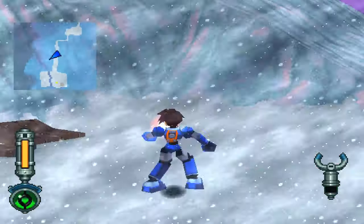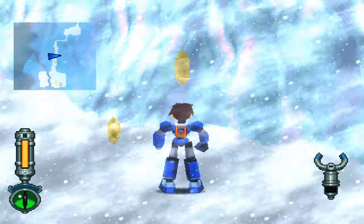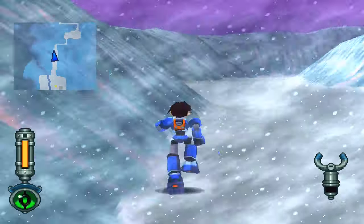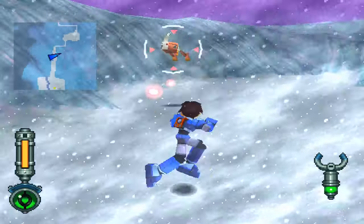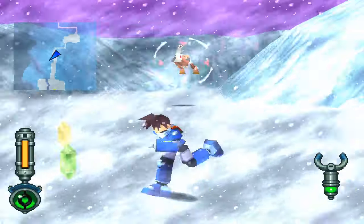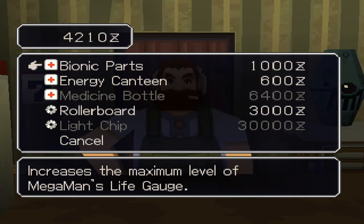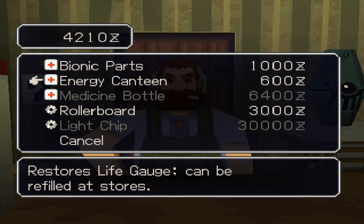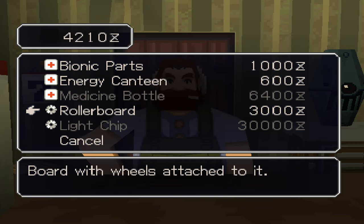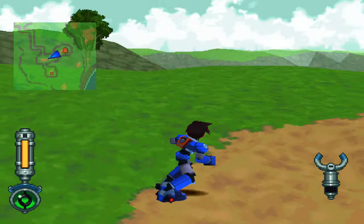Mega Man Legends 2 is an amazing game. Forget about it easily being the best Mega Man game ever made — it could easily be one of the best PlayStation 1 games ever made. It's basically an action-adventure game with a huge world, almost an open world, and it also has a lot of RPG elements. For example, you can go into stores and purchase upgrades for Mega Man's suit, like upgrading your health or getting a new James Bond-type trinket, something like electric roller skates.